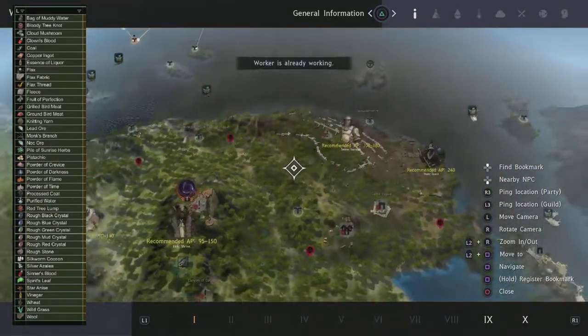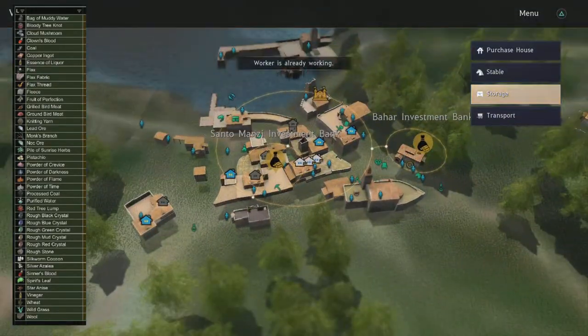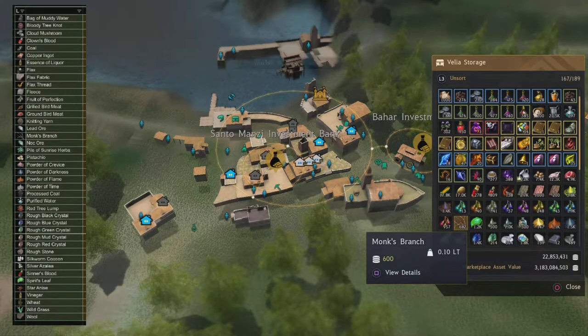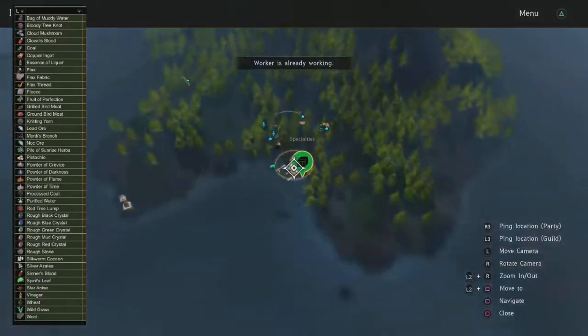The monk branches — I believe this maple node gives you monk stuff. So the maple is going to give you monk. And maybe the spirit leaf, maybe not — I can't remember. The spirit leaf is also going to be a byproduct of these tree things.